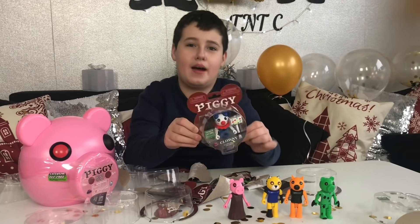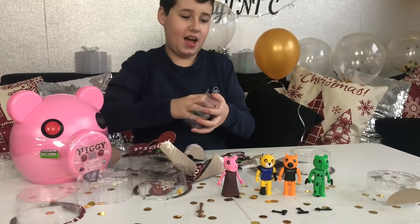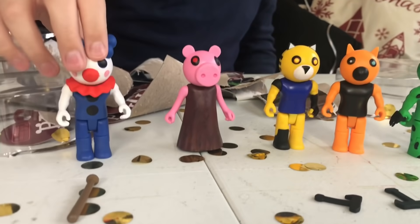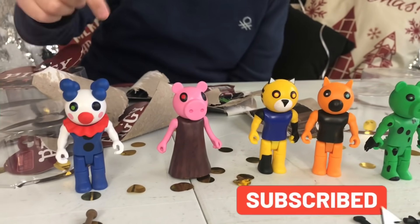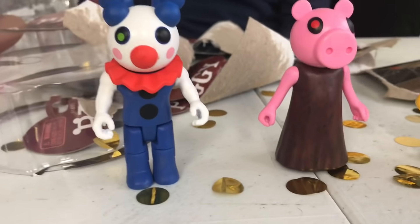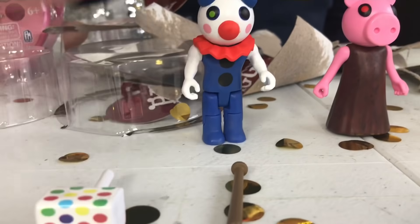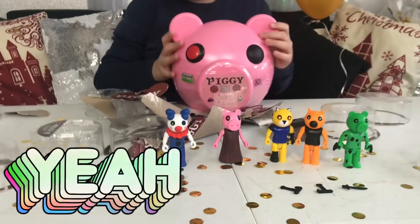Next up we're opening Cloudie. Out comes his packaging — there he is, the clown that he is! He's got his makeup on because he's a clown, he's got his hair and all the things a clown normally would have. His accessory is a hammer which he just swings around. And now finally we're going to open up the giant Piggy head.